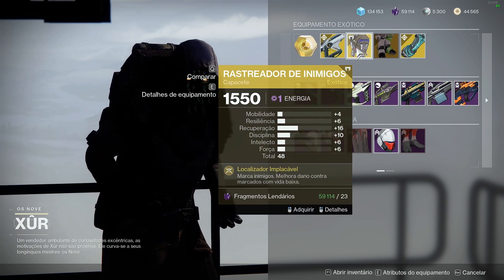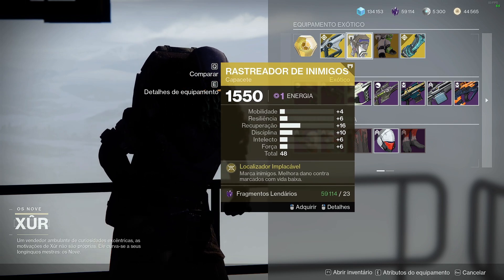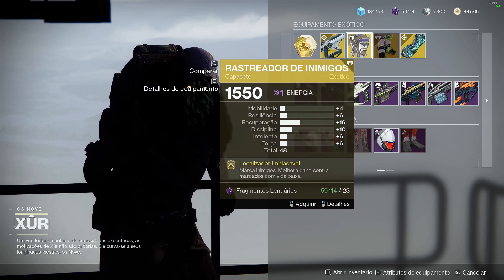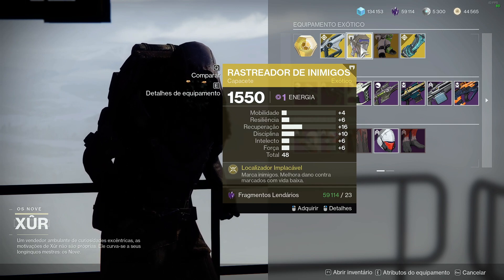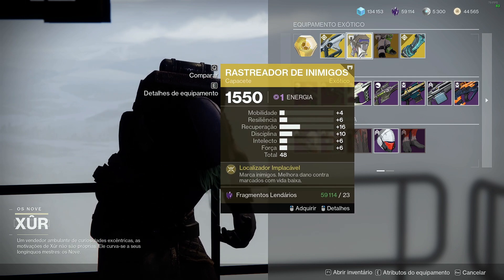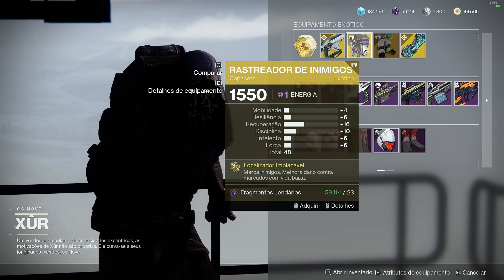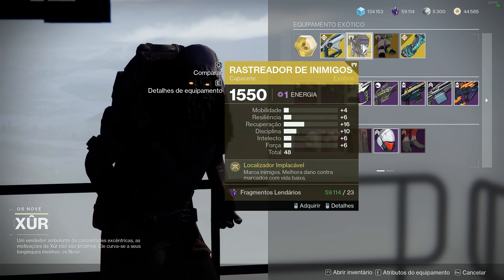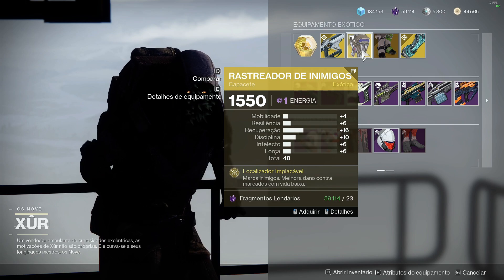Rastreador de inimigos é um exótico usado por algumas pessoas no PVP. Ele marca os inimigos que você tá trocando ali, causando dano, e quando eles estão com vida baixa, pra você saber aonde o seu inimigo pegou um cover, principalmente no PVP. Existem pessoas que gostam de usar esse capacete do caçador — eu particularmente acho que não tem necessidade, mas se você acha interessante poder saber pra onde o seu inimigo foi depois que ele pegou um cover, pode testar e ver o que você acha.